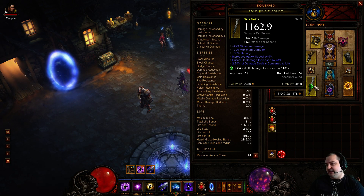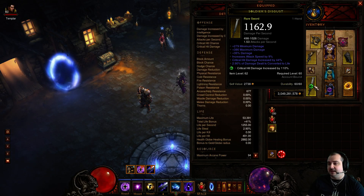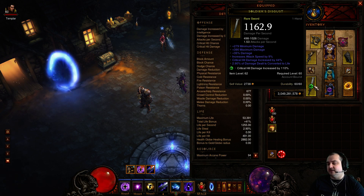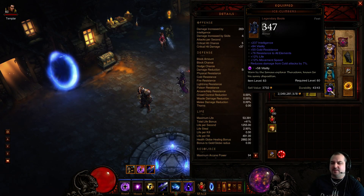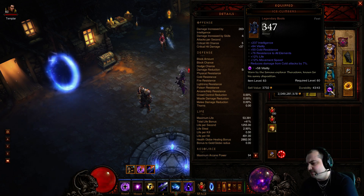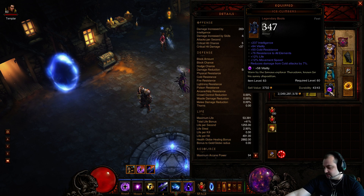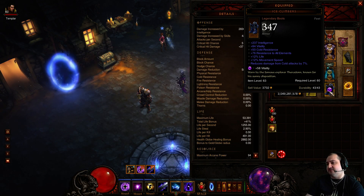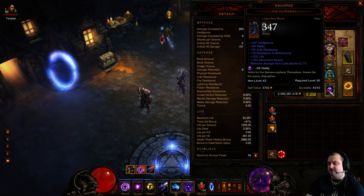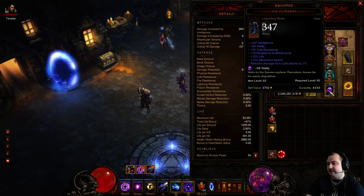This is my old Witch Doctor blade and it works out perfectly fine. I've got attack speed, critical damage, and 2.9% lifesteal. Always use an emerald if you're over 50% crit. For boots I've opted for Ice Climbers, because I was getting a bit overwhelmed when using Zuni boots. But if you've got really good gear, you can switch to Zuni boots for the extra DPS. I quite like Ice Climbers because of the massive all res. I've opted for movement speed on these, and stuck a vital gem in to boost my vitality up a little bit.